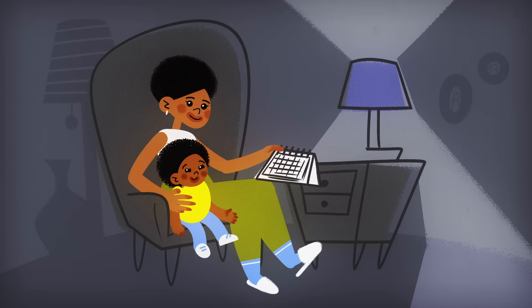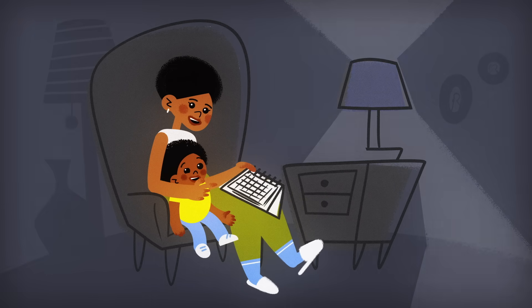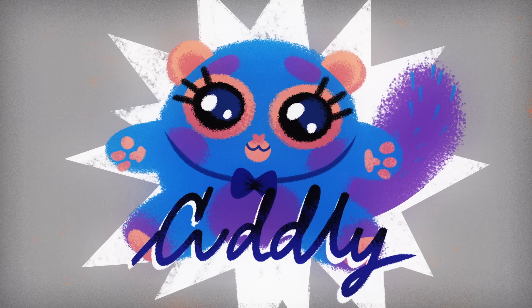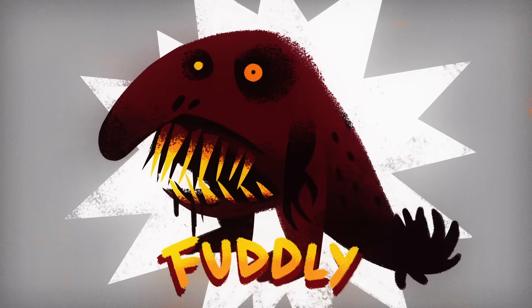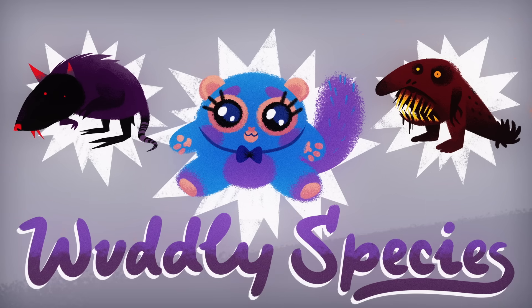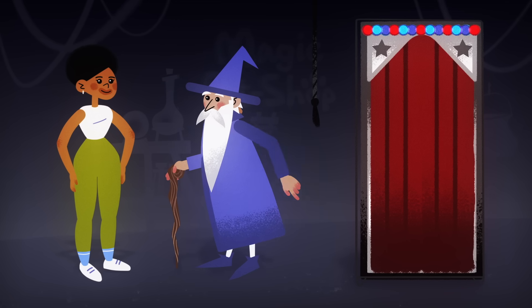For your son's sixth birthday, you've promised to get him the cutest creature in creation— the Cuddly. It's hard to believe that it's a cousin of the terrifying Dudley, or the hideous Fuddly. They're all members of the Wudley species, and the process of adopting them is deeply peculiar.